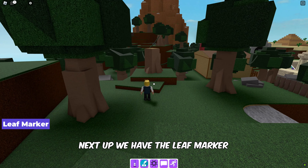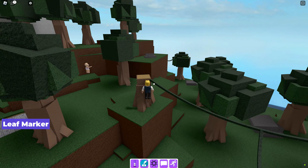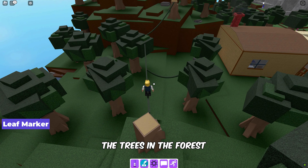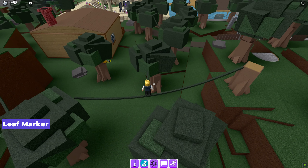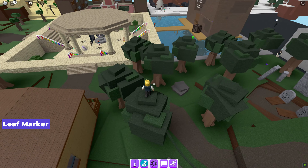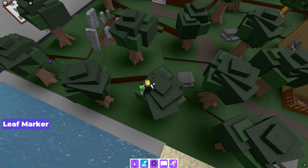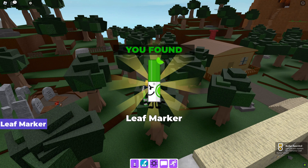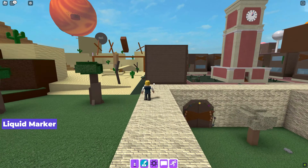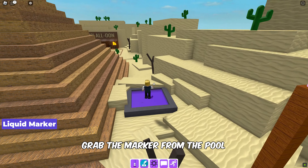Next up we have the leaf marker — it is at the top of one of the trees in the forest. To find the liquid marker, make your way to the purple pool and grab the marker from the pool.